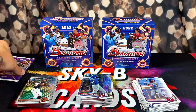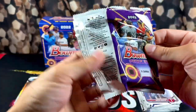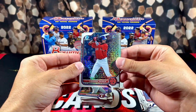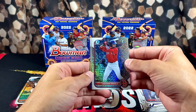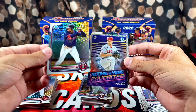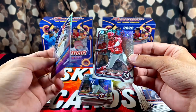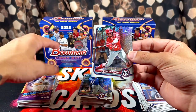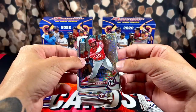Our last pack everybody — everyone say a prayer to the card gods, we absolutely need it. We got Rafaela — I don't see any color. Oh, I think we got another insert. Dang it. Rafaela, Carlos Aguirre, Mr. No-Hitter himself Reid Detmers — not numbered or anything — a Rosemere Quintana, and last, Diego Velasquez. So no autos, no nothing.